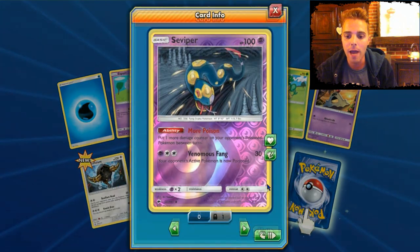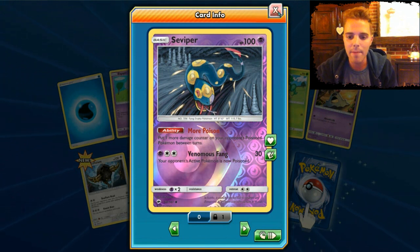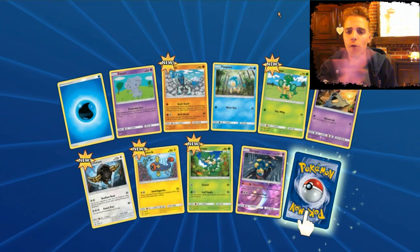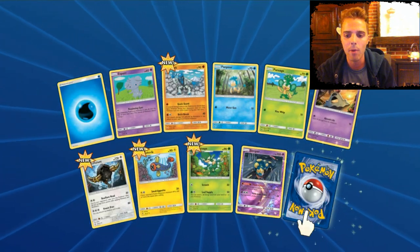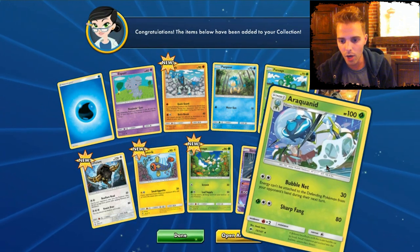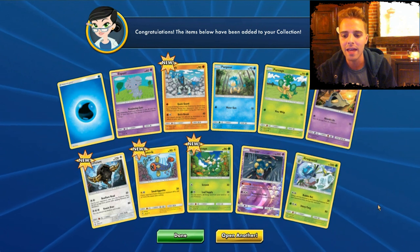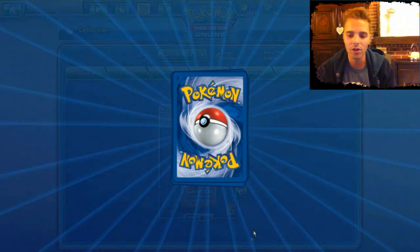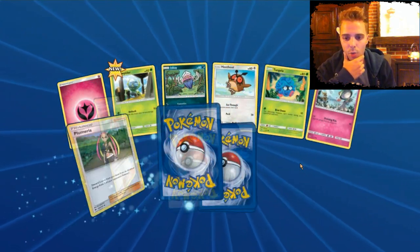Let's see what we get in the first pack online. We have Suviper — great for the ability More Poison, putting one more damage counter on your opponent's poisoned Pokemon between turns, and this stacks. So if we have four Suvipers on the bench, this can actually hurt yourself quite a bit if you get poisoned. And here we have the first rare, Arranquinet. The Bubble Net actually makes it so your opponent cannot attach energies to their active — interesting. This is just a regular rare, not a holo.